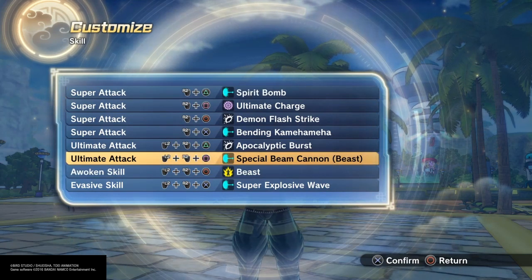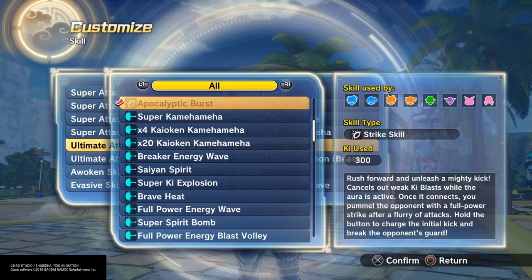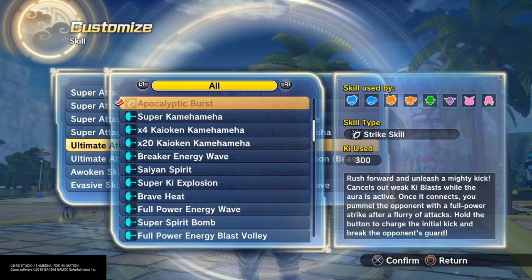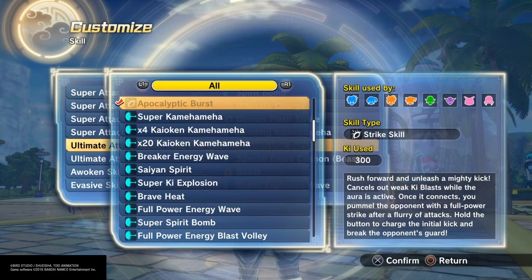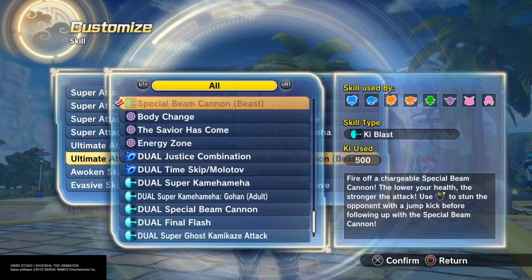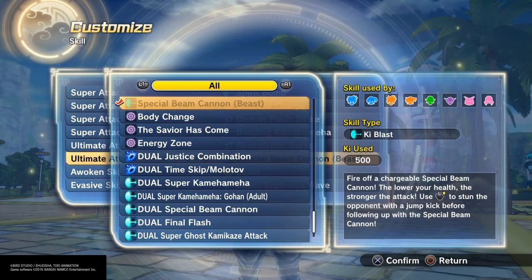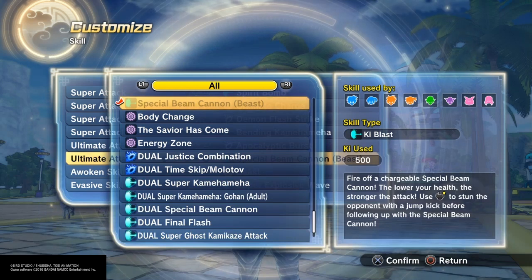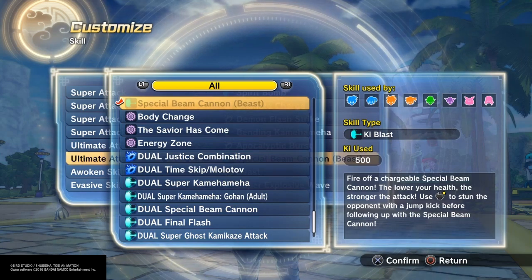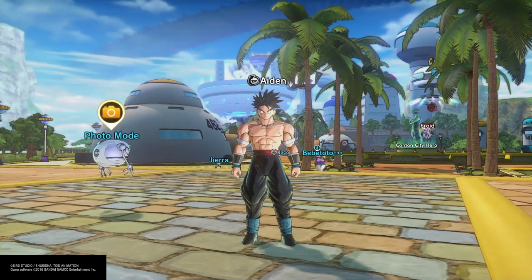We're going to be testing Special Beam Cannon — the Beast version — and Apocalyptic Burst. Apocalyptic Burst: rush forward and unleash a mighty kick, counts as a weak ki blast while the aura is active. Once it connects, you can pummel the opponent with a full power strike after a fury of attacks. Hold the button to charge the initial kick and break the opponent's guard. And Special Beast Cannon — Fire off a chargeable Special Beam Cannon. You guys already know how this is, let's get going.